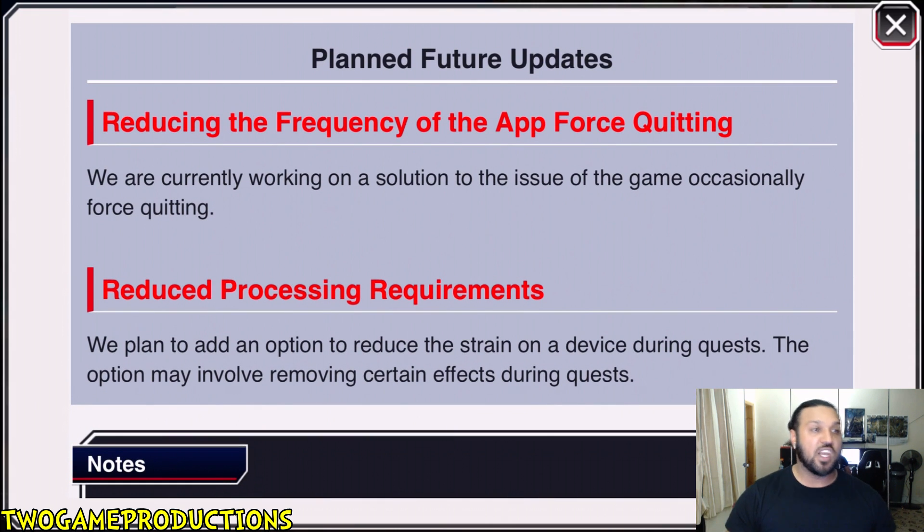Planned feature updates: reduced processing requirements. They plan to add an option to reduce the strain on the device during quests. The reason I haven't been playing extreme co-ops is that my device keeps crashing — it gets really hot, and when I get to the boss battle at the end it always crashes and I lose my orbs. Thank you K-Lab for addressing this. A lot of people have also said their phones have been crashing during play. Hopefully this will help change everything. The option may involve removing certain visual effects during quests.